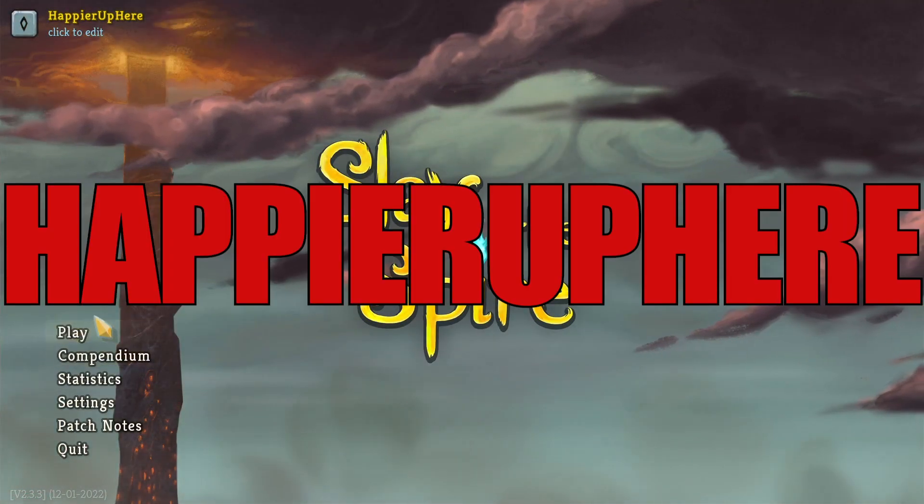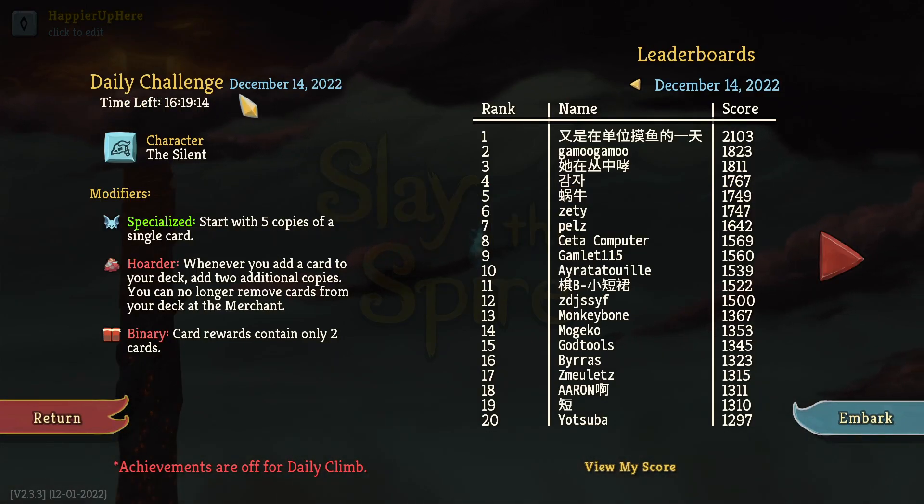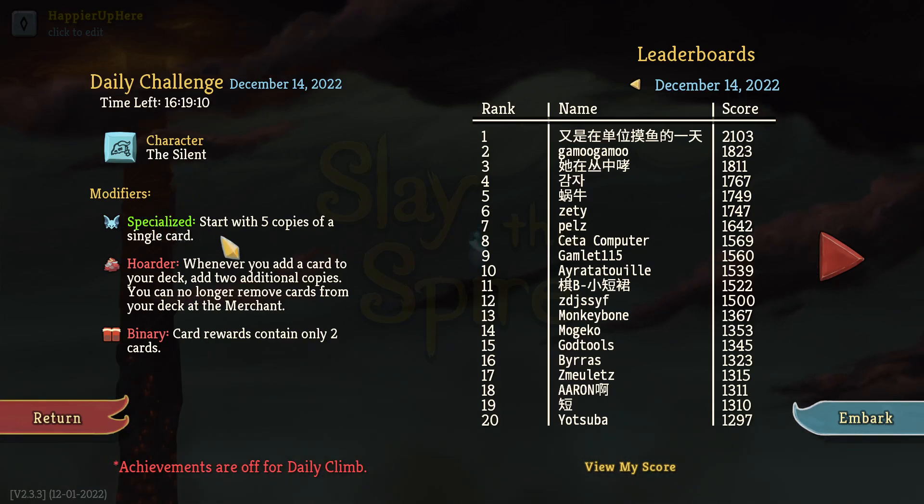Hey, welcome to Slay the Spire! Today we're playing the daily challenge for December 14th, 2022. The character is the Silent and the modifier is Specialized.